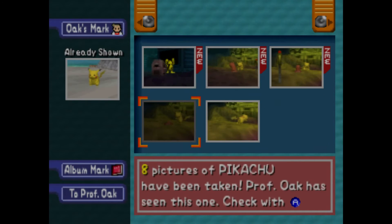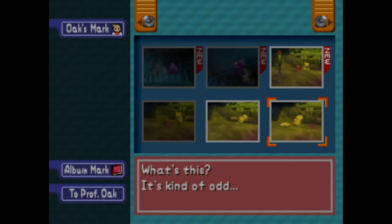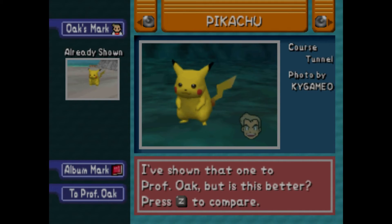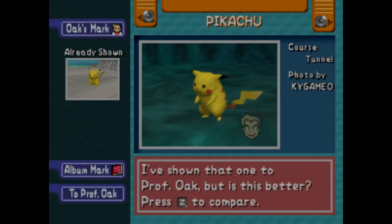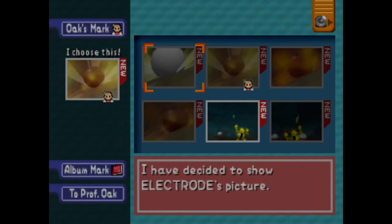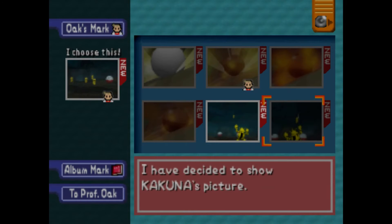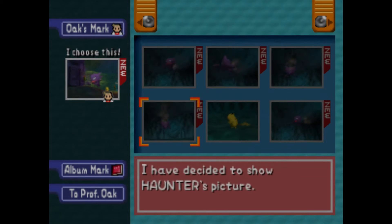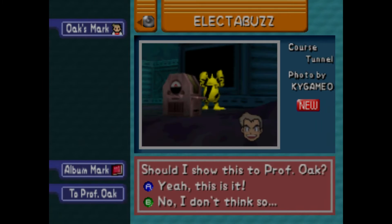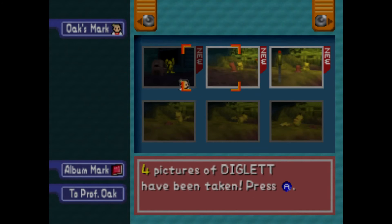Maybe get a good picture of Pikachu later — he's not in the center. It's just like an angry Pikachu. We've got Electabuzz — two pictures of Electabuzz. We'll probably use this one. Four pictures of Diglett.